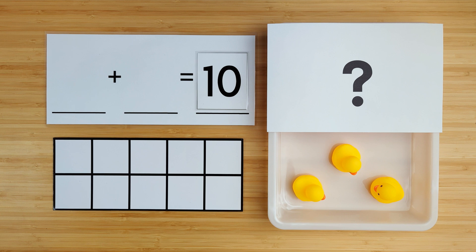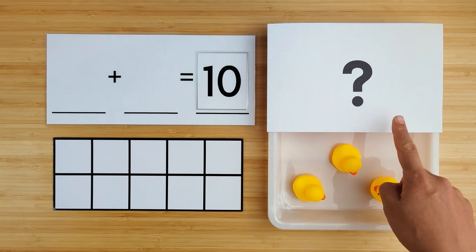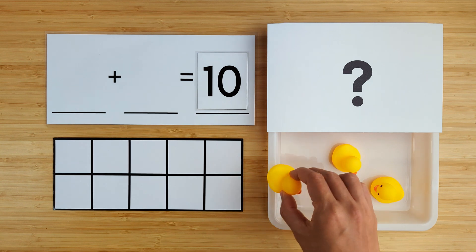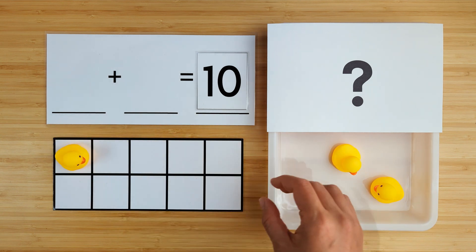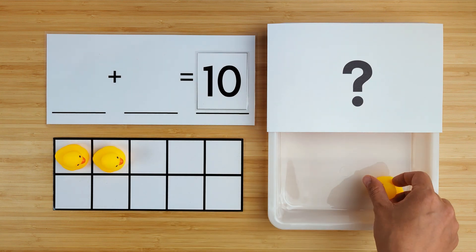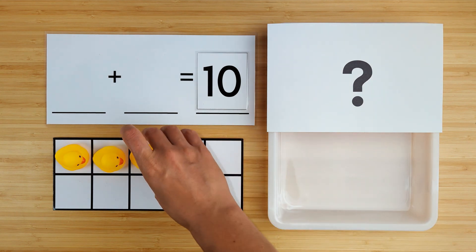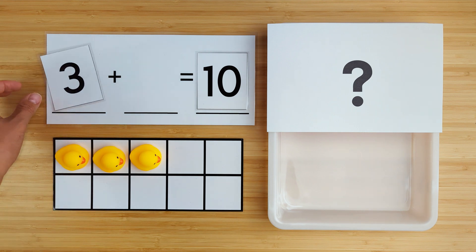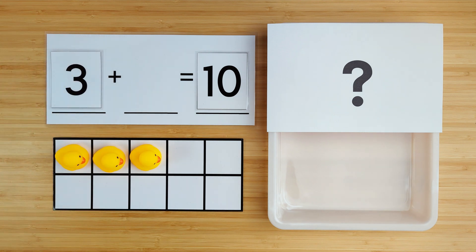Today we're going to practice making 10. There are 10 ducks swimming in the pond, but some of them are hiding. Let's count to see how many we have so far. One, two, three. There are three ducks so far. Can you guess how many are hiding?